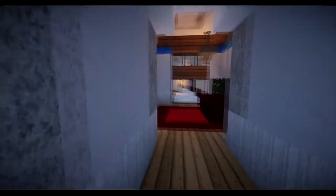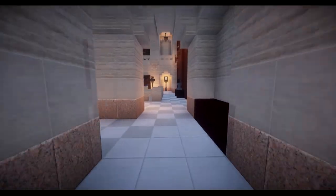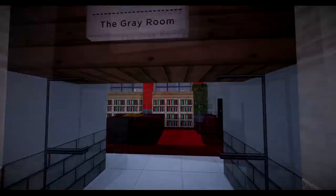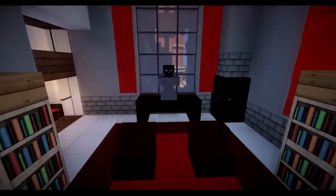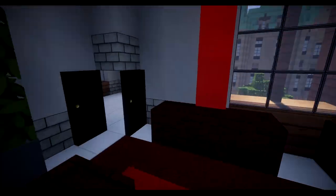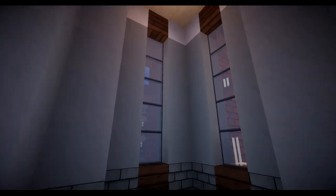That actually reminds me — the real name of the architecture. I believe this is called Richardson Romanesque; look that up if you want to. This is the gray room — pretty cool, pretty neat too. I like the colors as well. This texture pack really does work with the realism.